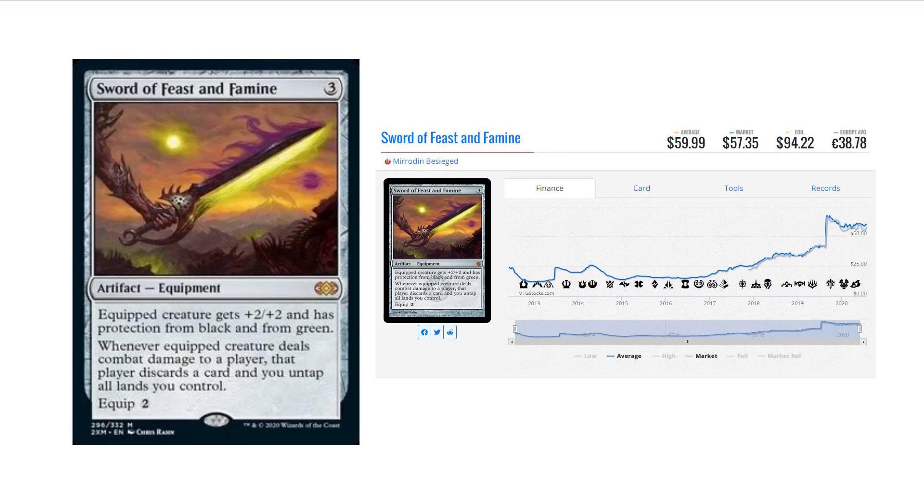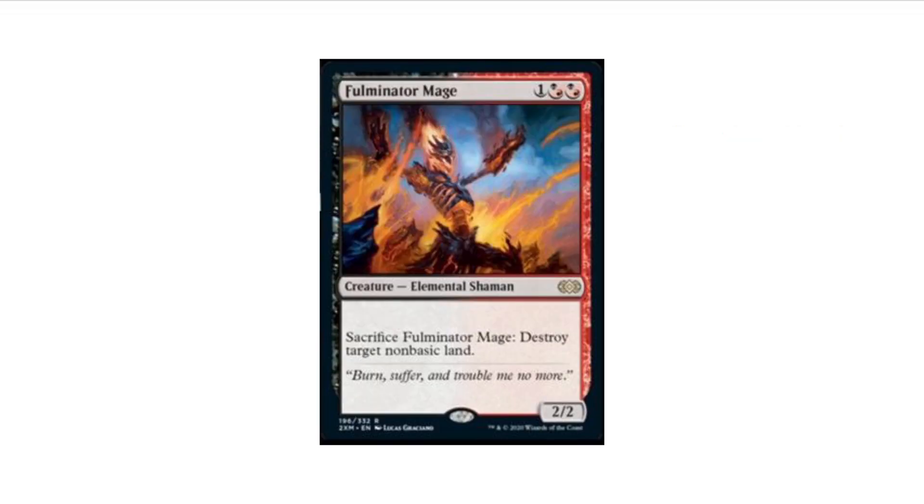We also have another sword released today — Sword of Feast and Famine — which means we are going to be getting all the swords it looks like. This one is a $57 to $60 Mythic, so yes, I can see that being a reprint. We have Fulminator Mage as well, which was last reprinted in Ultimate Masters, which also had a box topper version.